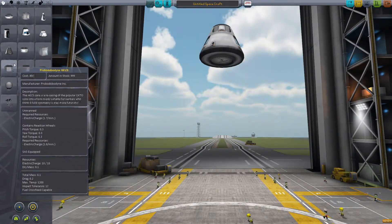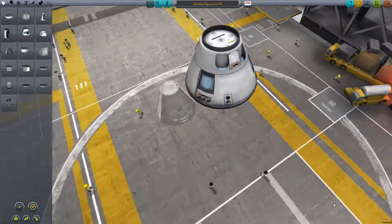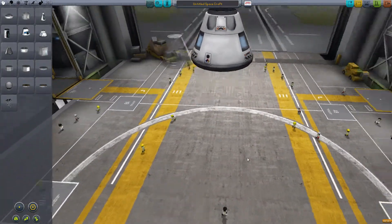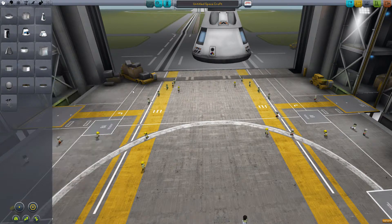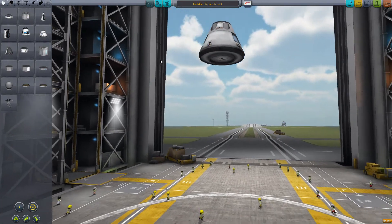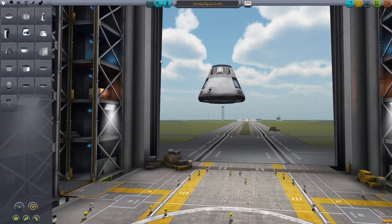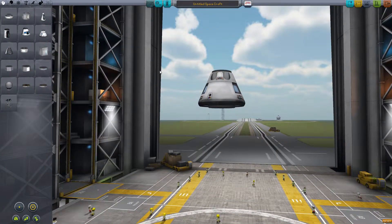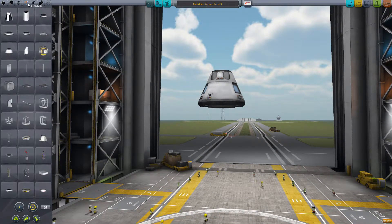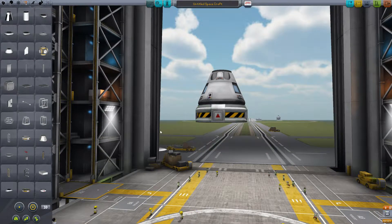This is a bigger command module. See the size difference of those two command pods? It's gigantic. Now I think we're going to put the SAS outside of the command pod. Because when we come back down, we want to splash down — we don't want to have anything else attached. I think that might have hurt us last time. So we're going to put a big ol' decoupler on there.